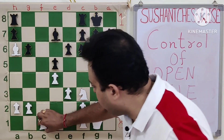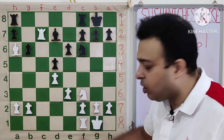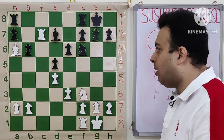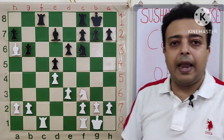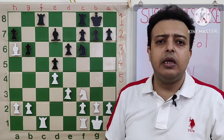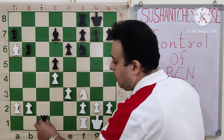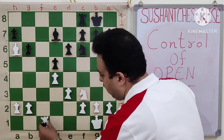If the rook goes to c8 that becomes very bad, because after rook c7 the second rook is also ready to enter the file and the position becomes very difficult. So black allows control of the open file and at the same time keeps only one rook on the board — rook takes c1, rook takes c1.